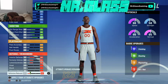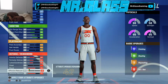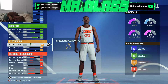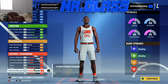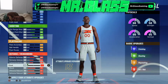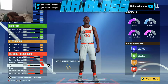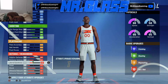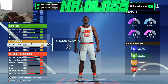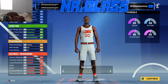Then we're gonna do our rebounding and our block, and then whatever is left we're gonna go ahead and throw on pass accuracy just so we don't throw the ball into narnia. That's what the build looks like now. We could strip away the pass accuracy — it's at 42. Off rip we could add a little bit of steel at the 10th defensive badge, that's up to you guys. I'd probably do pass accuracy just because I don't want the ball to sail, and I know I can get by with nine defense. I'll show you guys my defense here in a minute.